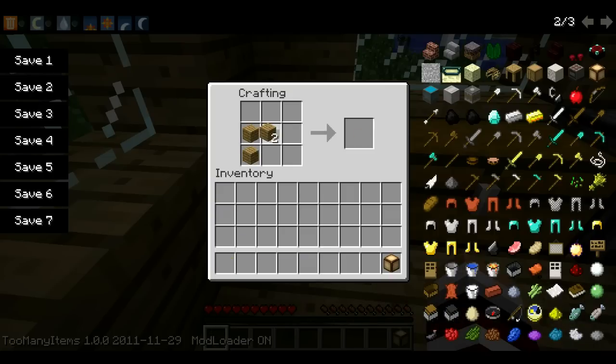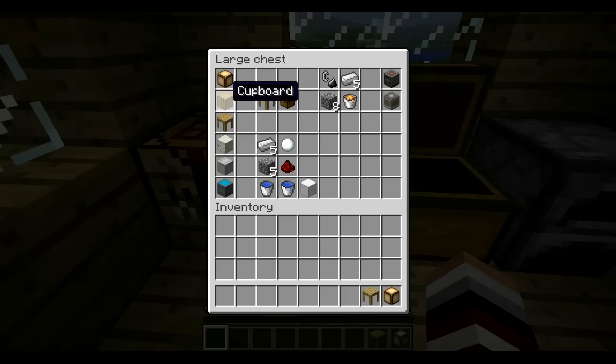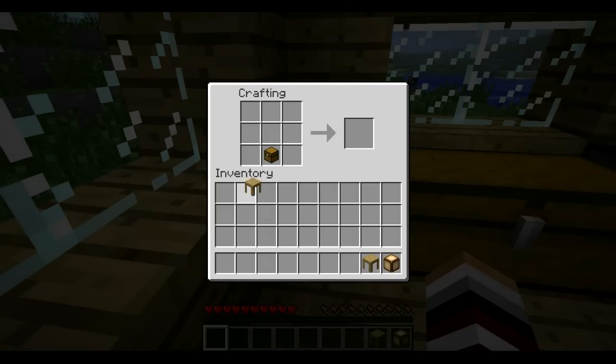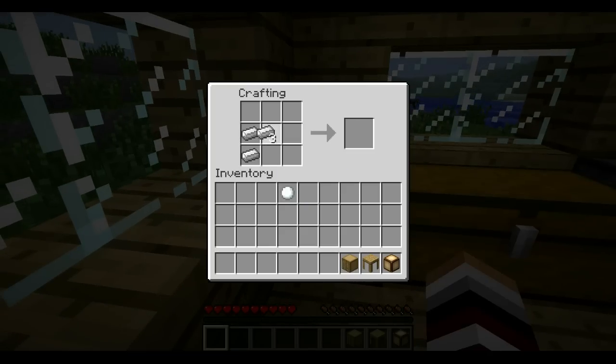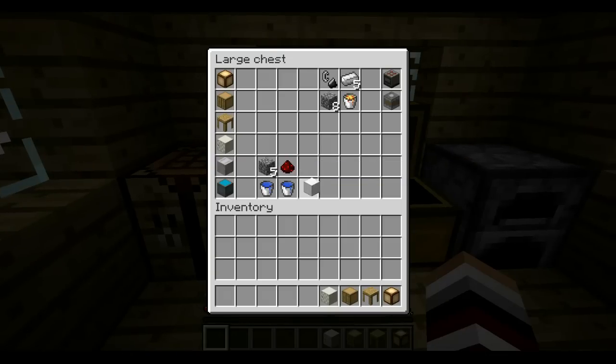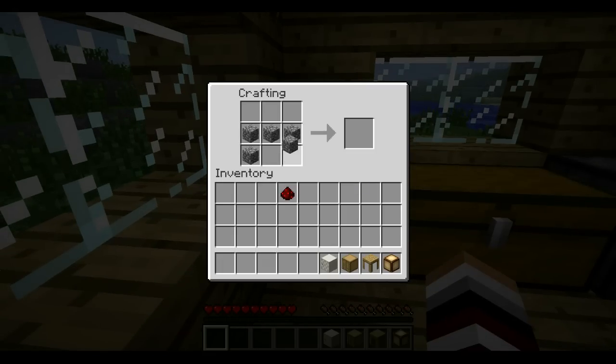You need this like so - that gives you a counter. And then to make a cupboard you need a counter and a chest, like that. And then a fridge, you need iron and a snowball, like this I think. Toaster, you need redstone and cobblestone - he seems to be using this pattern a lot.